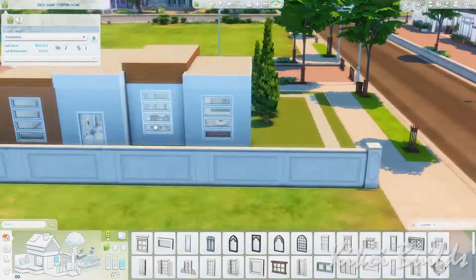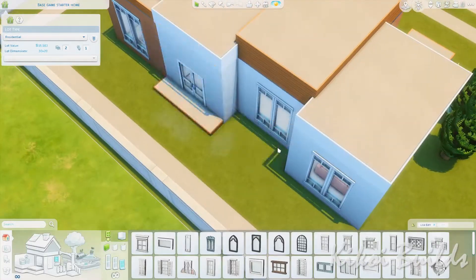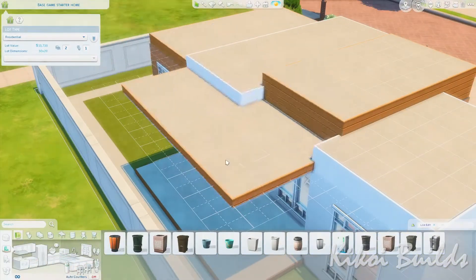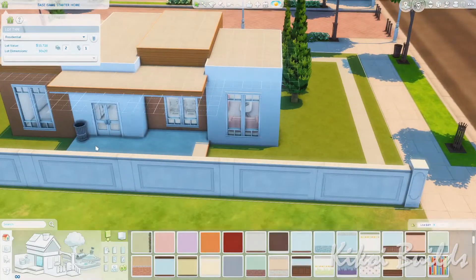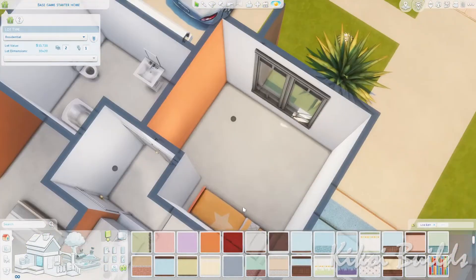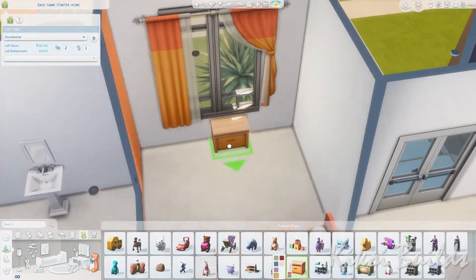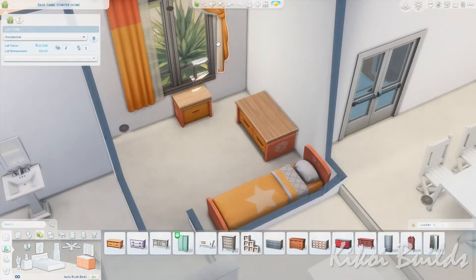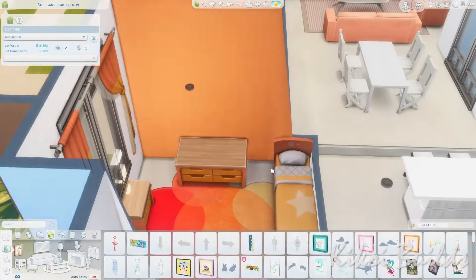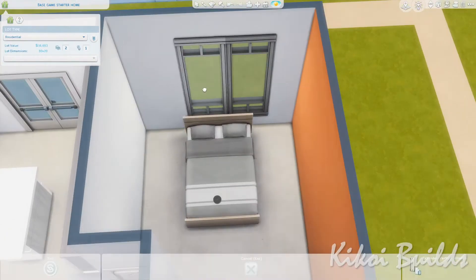Now you're seeing me changing the windows because the first windows I originally placed were too expensive — way too expensive — and I needed more money. When you build a starter home you have to use the cheapest items, but you also have to stick to your architectural plan, so those windows were the best cheap alternative for the style I wanted for this house.